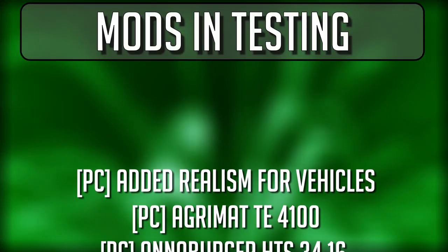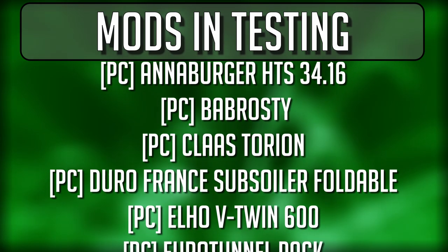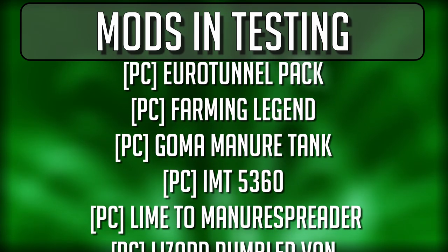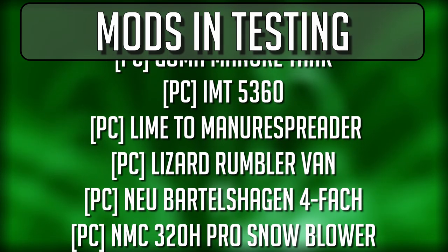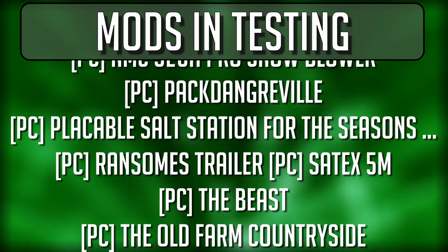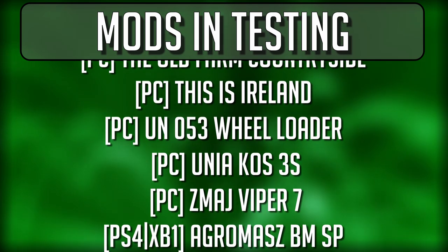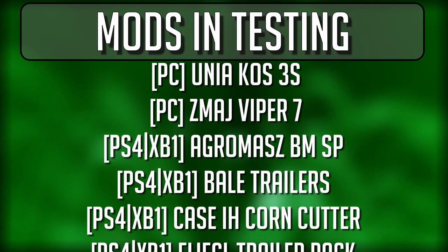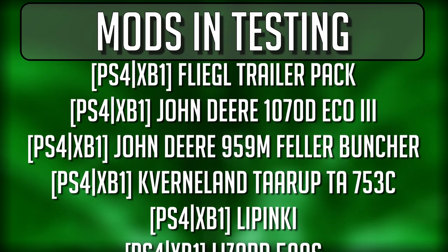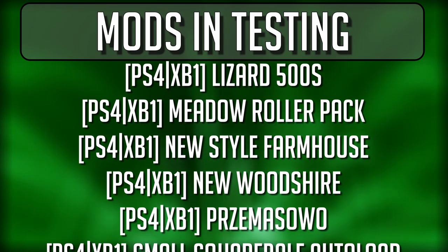What's going on guys, Clutch here with your mods in testing for Farming Simulator 19. We've got a ton of mods still in testing — a big backlog right now. Currently we have 24 mods in testing for PC and 17 for console. Remember, mods in testing for PC can move down into testing for console depending on what the mod maker wants, and mods in testing for console are also available for PC.